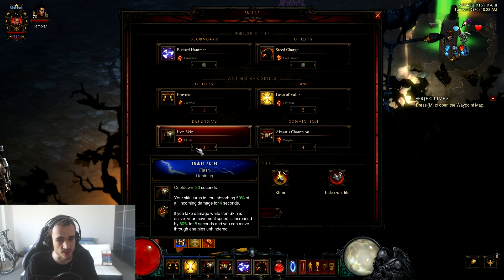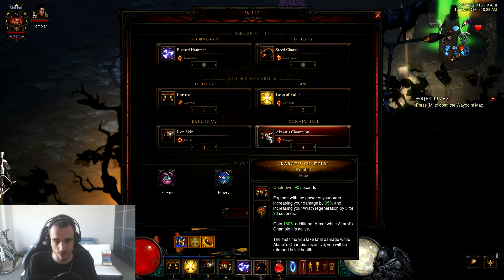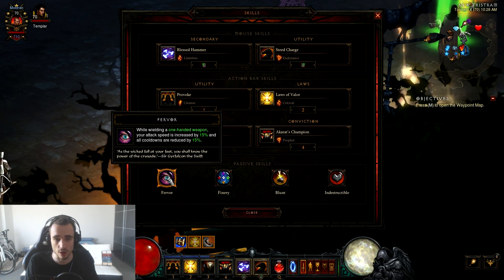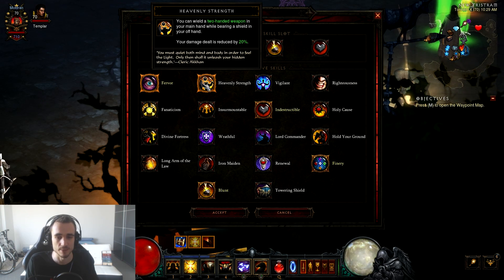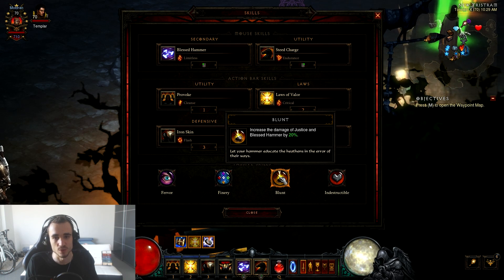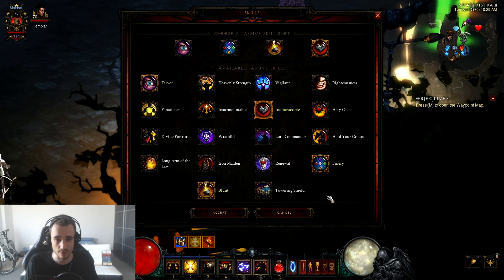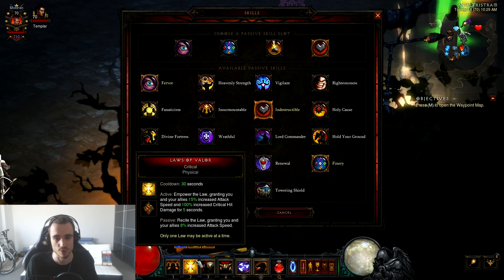Then we have Iron Skin — a defensive skill to survive certain packs. You can have this up almost permanently. Akarat's Champion is a huge burst skill that you want to use as often as possible in the right situations. Passives are Fervor or the other one depending on which weapon you use; you can also use Heavenly Strength if you use the Unity and cube the other weapon. Then Finery for additional Strength, Blunt for increased Blessed Hammer damage, and Indestructible for survivability. I also have the Hellfire Amulet with Long Arm of the Law, which increases the duration of my Law by 5 seconds, making it almost permanent.